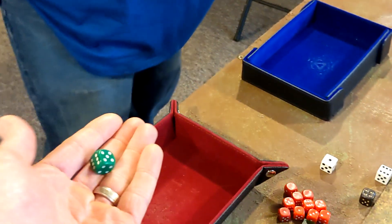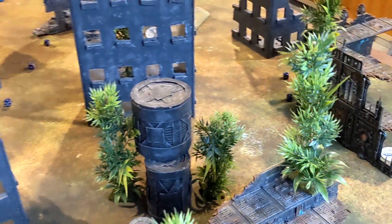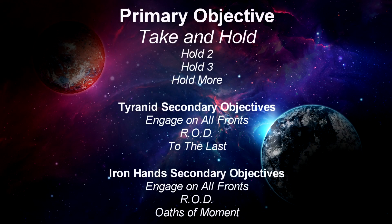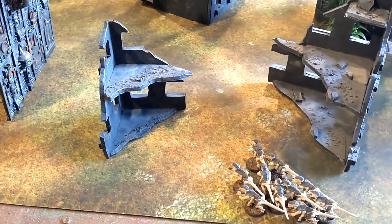We're going to roll off now to find out who gets to pick deployment zone, then we'll come back after deployment. We both discussed it and fully agreed that whoever gets first turn is likely going to be in the supreme driver's seat. Tyranids get the pick of the crop — we'll come back after deployment and see how it looks and find out who's going first.